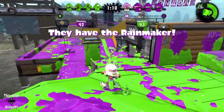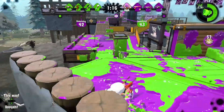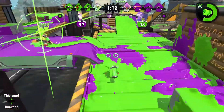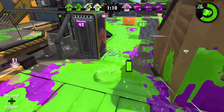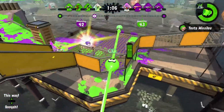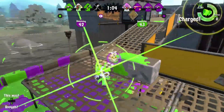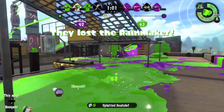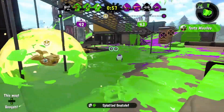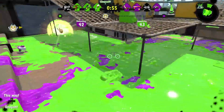Luna Blaster — more ink at your feet. This also applies to Luna Blaster Neo. When you shoot, a barrier of ink forms around your feet. I think this is great because you want to be able to dodge out of the way, and it's going to ink in your place. I think that's good.